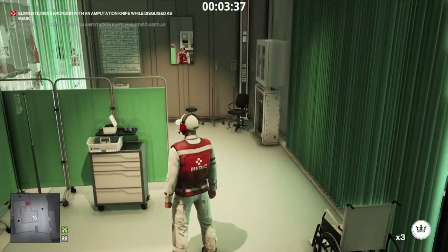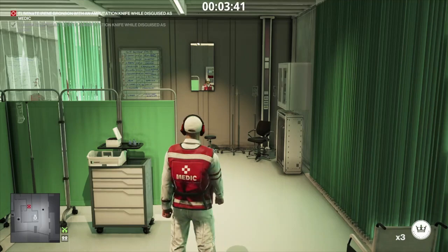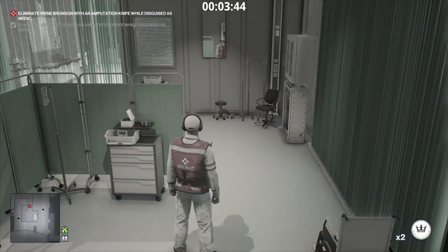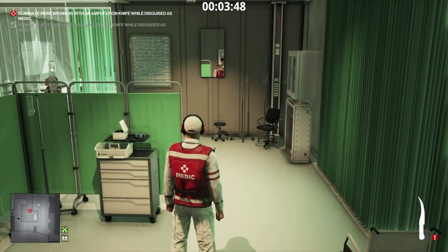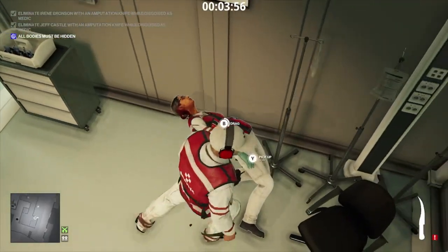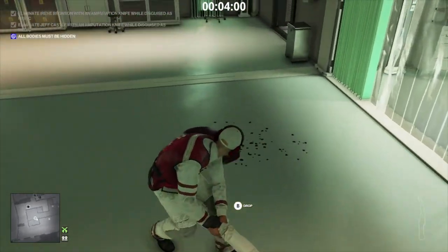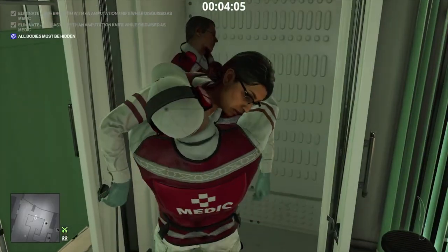Once she's stopped, just throw the coin at the wall. If she's still walking, sometimes the distraction doesn't register, so just wait for her to be absolutely still before you throw that second coin. Take her out, but this time we need to pop her body into the cupboard because we can't leave until all bodies are hidden. Pop her body in the cupboard, run to the exit, and we'll come back for level three.